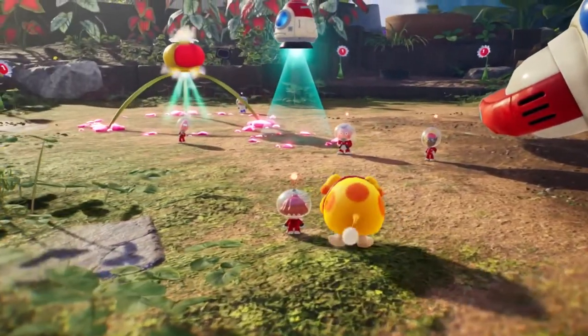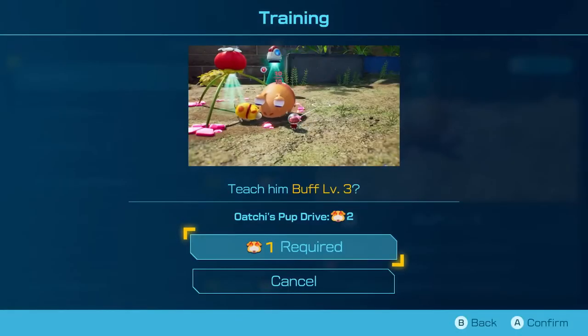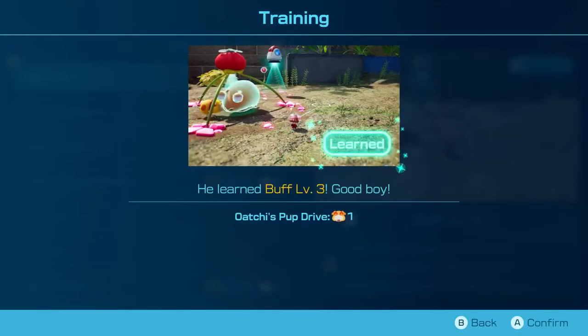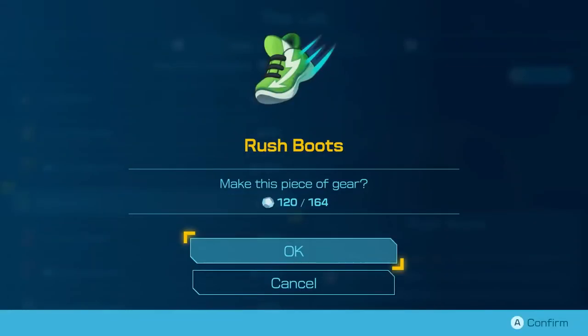Rescue castaways to unlock activities and side missions at your base camp, located right by your spaceship. Train Ochi and teach him new skills, or craft new equipment and items to make exploring easier.